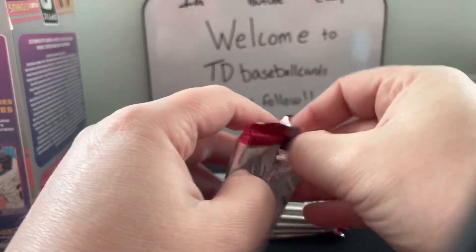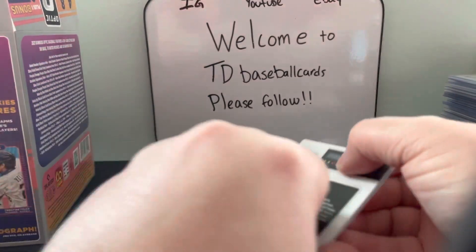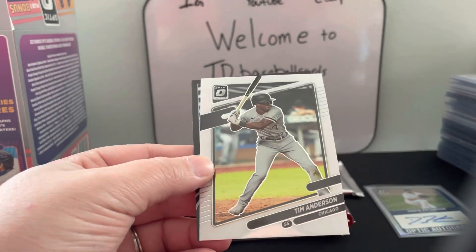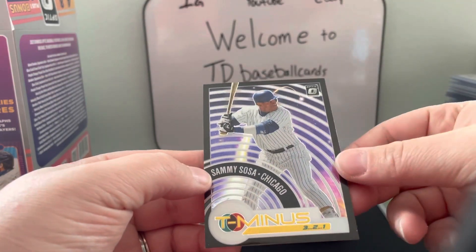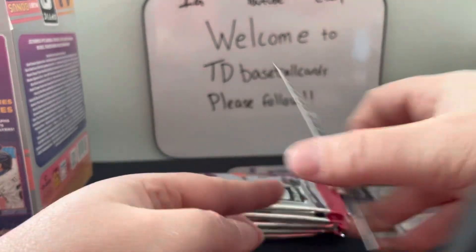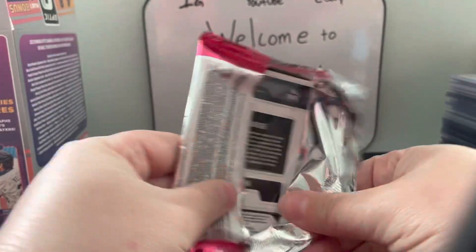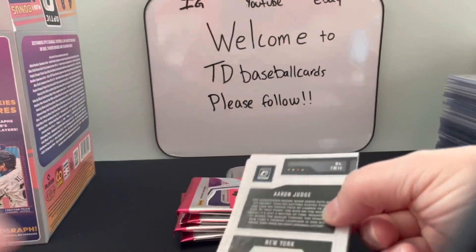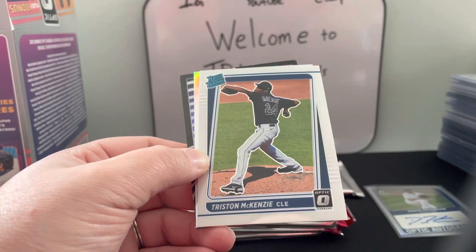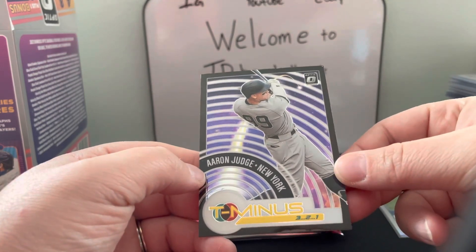Next pack. We have Anderson, Edward Alvarez, Tim Anderson, and a black T-Minus Sammy Sosa. Sammy Sosa again, another Diamond Kings Aaron Judge, a Tristan McKenzie, a mythical of Jose Ramirez, and a T-Minus for Aaron Judge.